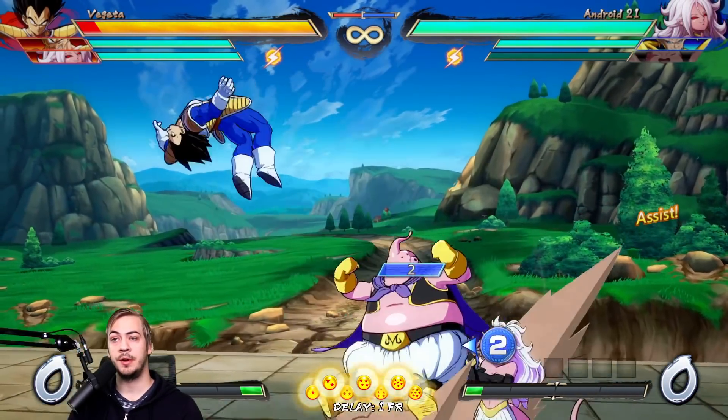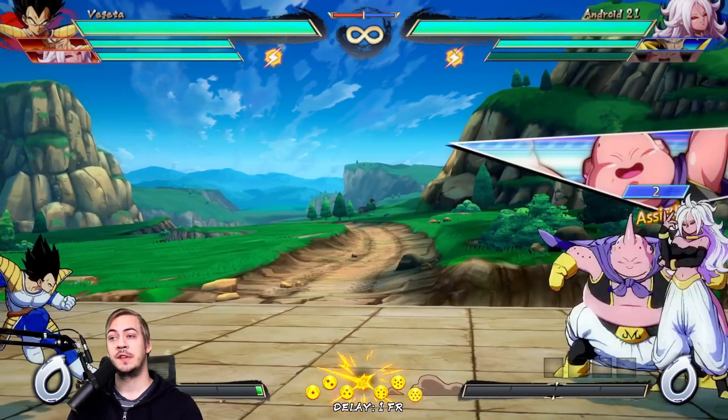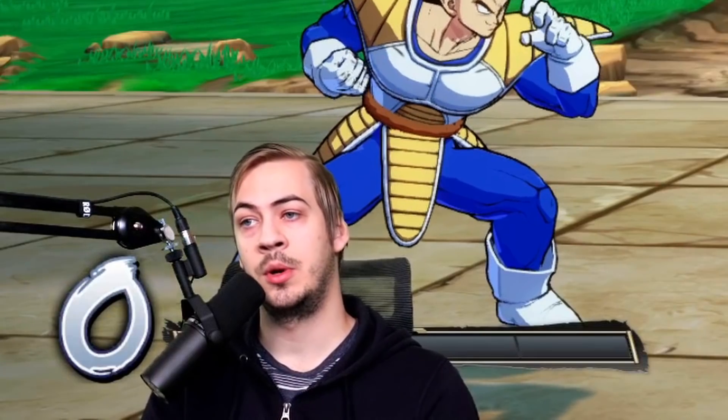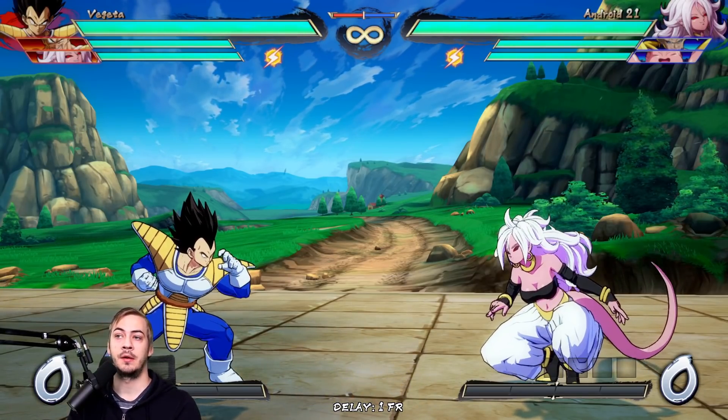They probably tossed out the assist, ran up to you, and were waiting for you to block it. But if you just anti-air and then super dash, you're going to be able to cause a scramble that they're probably not ready for. The first like 50 times you do this to someone they're not going to deal with it properly. Better players are going to have to learn how to deal with this kind of thing, and they're going to force you to start mixing up your cancel options after you anti-air.